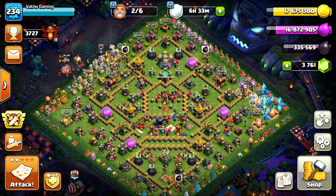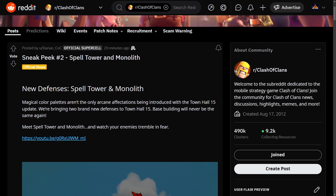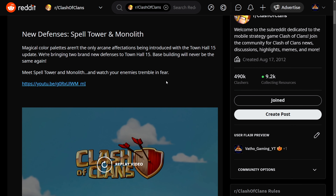Today we have the second sneak peek of the Clash of Clans Town Hall 15 update. It introduces us to new defenses: the Spell Tower and the Monolith. Magical color palettes aren't the only arcane additions being introduced — we are bringing two brand new defenses to Town Hall 15. Base building will never be the same again.